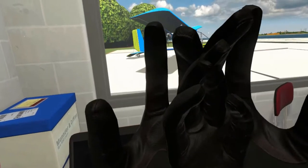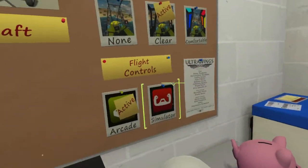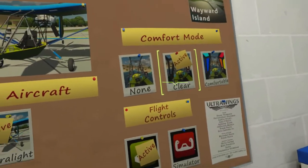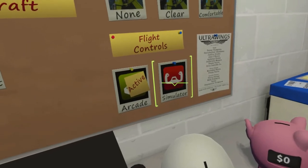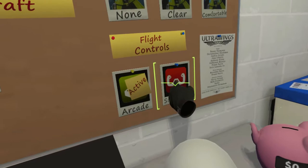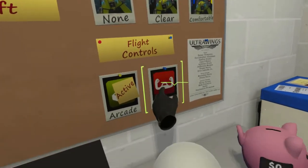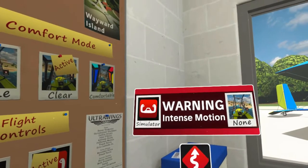Welcome to Ultra Wings Aviation. Pilot, we anticipate great things from you. See that laptop in front of you? This is your conduit to all the wonderful jobs available. Once you've saved enough money, you can buy a new aircraft from there as well. Go ahead and tap the screen with your index finger.